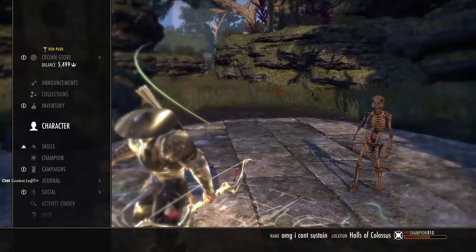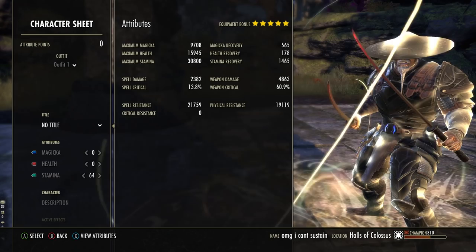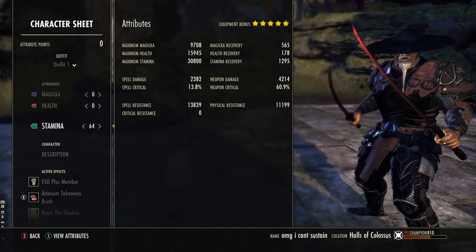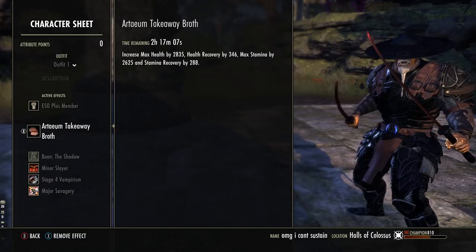Of course 4.8k weapon damage, which ends up about 6.5k in trials. Our resistance buff — which is in our rotation — is actually allowing us to have 21.7k spell resistance and 19k physical resistance. We are really, really strong as far as our resistances are concerned. 64 attribute points into max stamina, none into health or magicka. You can alter this if you want, but if you do alter your stamina amount you will lose damage. It's a risk you can take, but it will change things.